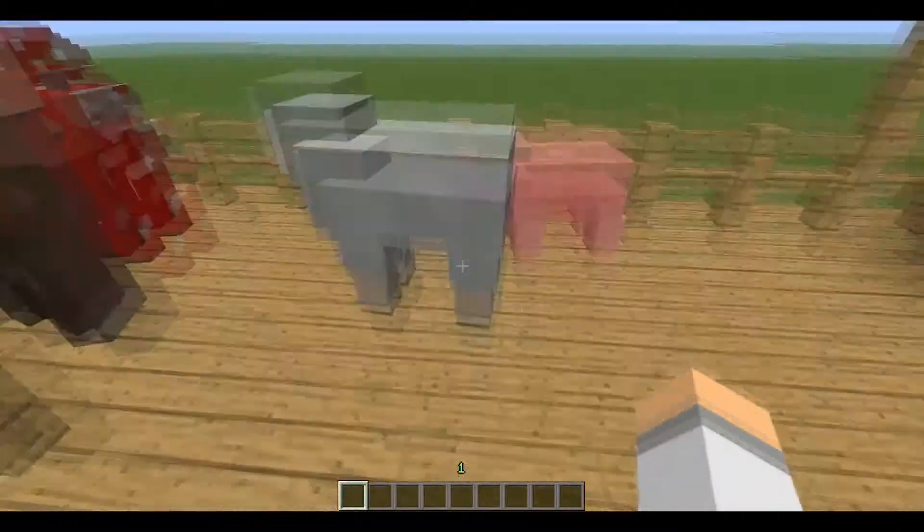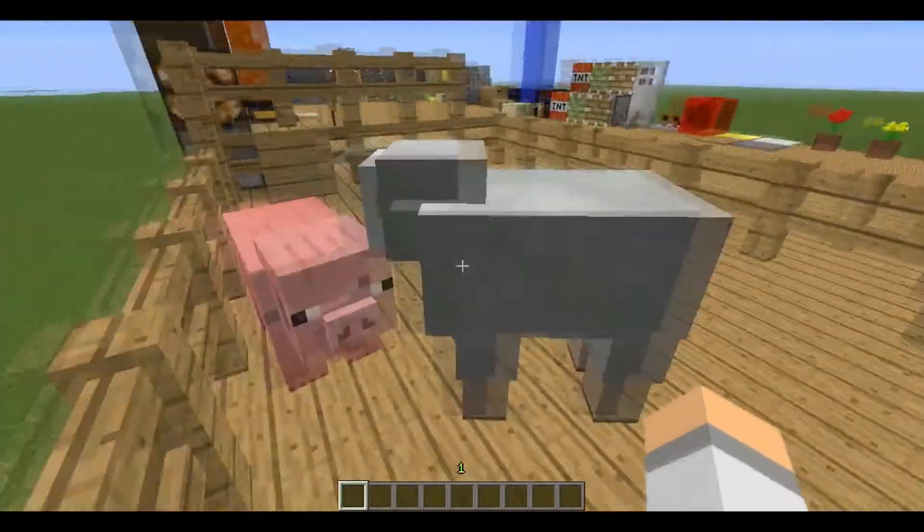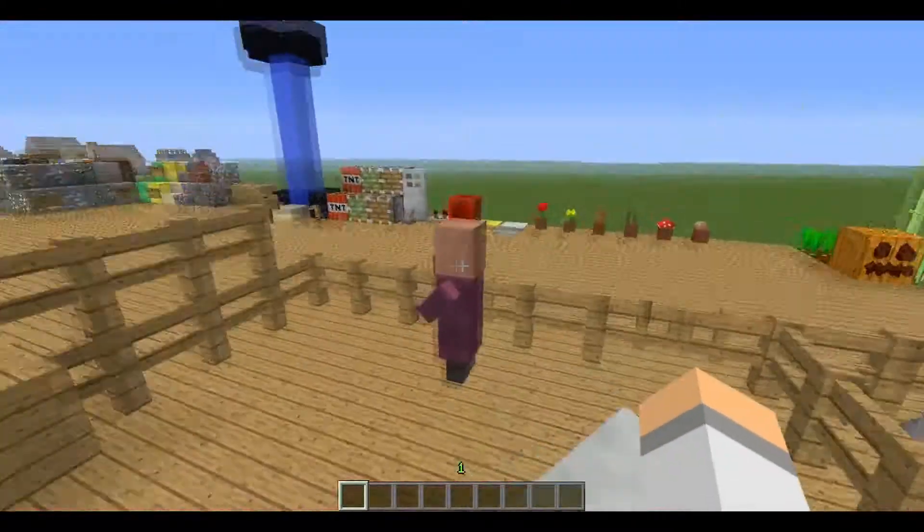And over here we have a cactus. And then in this beautiful cell we have a sheep, and a pinky pinky piggy.